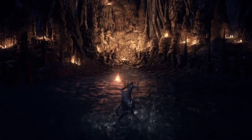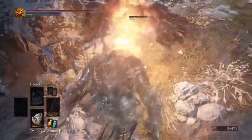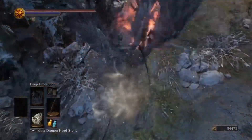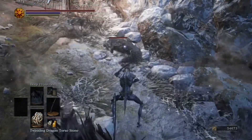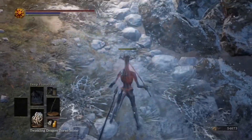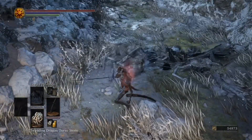Once the player is in dragon form, they gain elemental absorptions except for lightning. The exact gains are magic and dark absorption by 16.48, fire absorption by 32.66, but it reduces lightning absorption by 15.44. It also increases all resistances by 60%.